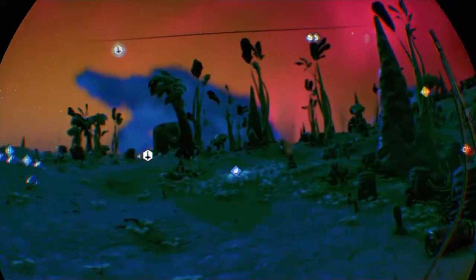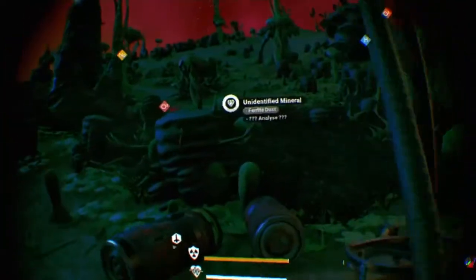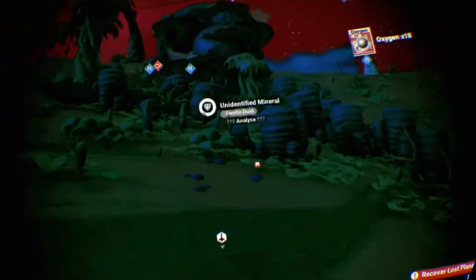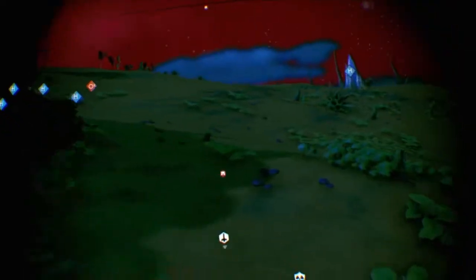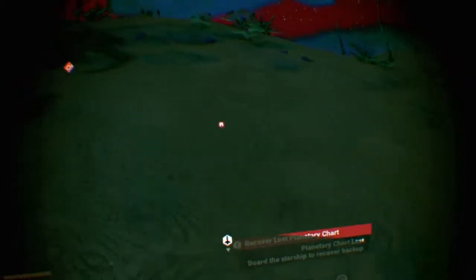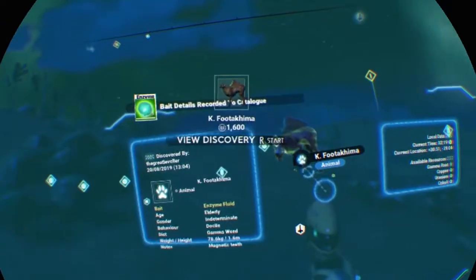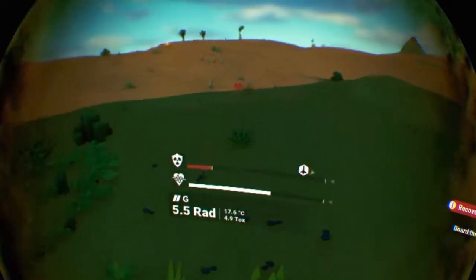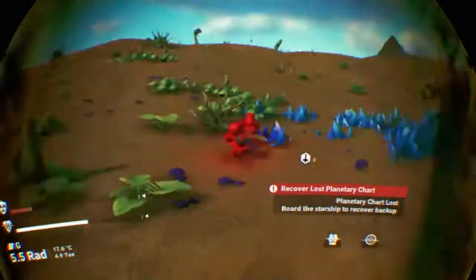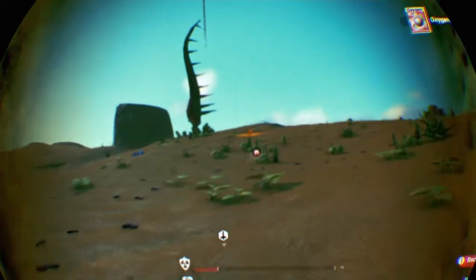Son of a bitch! Right then, so listen, learn — collect as much oxygen as we can. And no detours in caves either. We're even further away than last time! My jetpack also drains my life support — that's why it went down so quick. Not just the running, but the jetpack as well. Now that we know what's draining it, we're going to be a little bit smarter. We're going to make it!